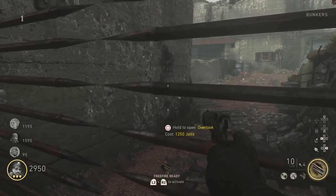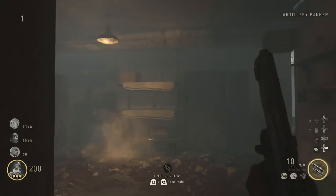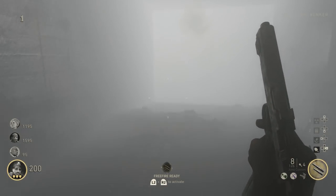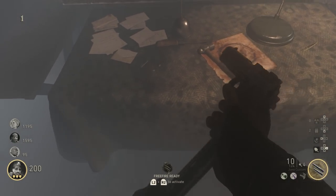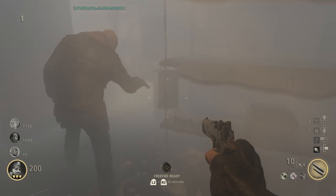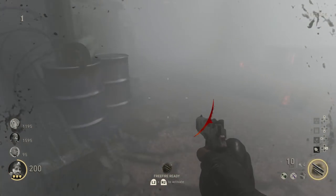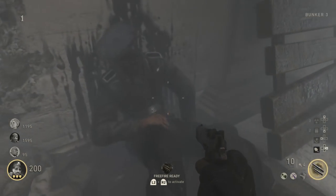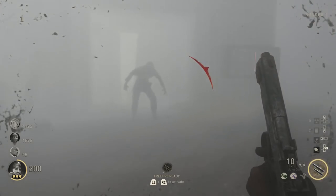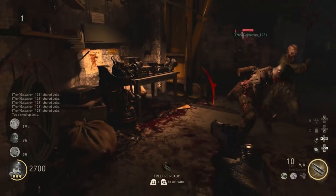We're going to start off going through the overlook door to the artillery bunker. Once you open up this door there's going to be the power switch and the stock of the Rip Saw weapon. It can either be on that desk or on the other side of this bunker on another desk. If it wasn't on either of those, there's one more location on a bunk bed-looking thing inside the power room at the bottom. We built the saw right here.